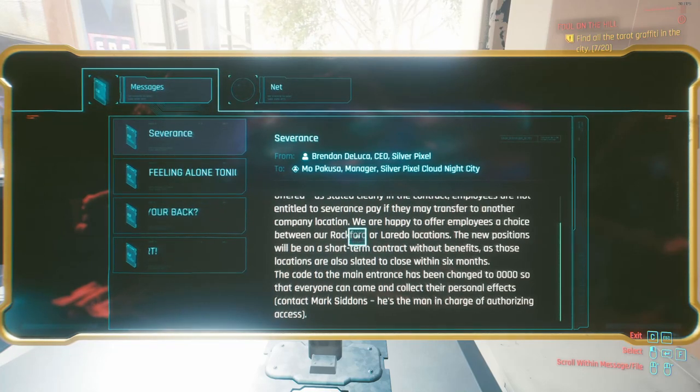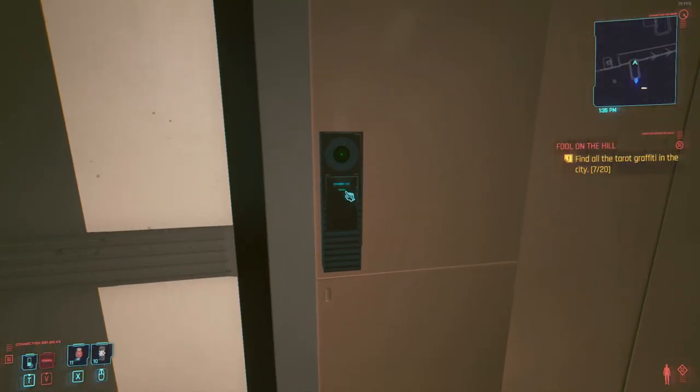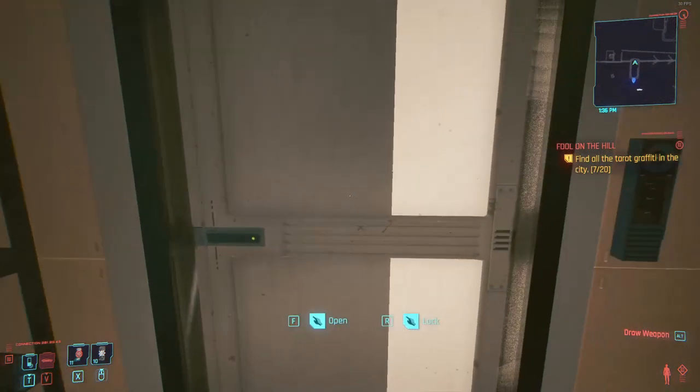Or you could just keep guessing on the keypad. But yeah, they changed the code because this place shut down — they changed the code so people can come back in and collect their things. The code is 0000. You just go to the keypad over here and press F like you usually do, plug in the code, and the door opens for you.